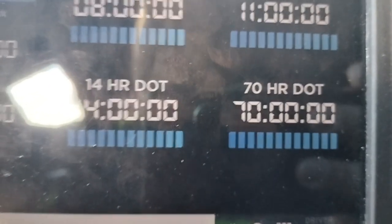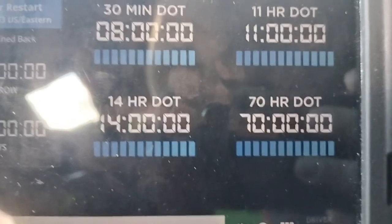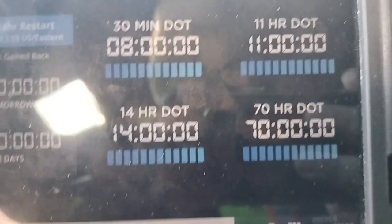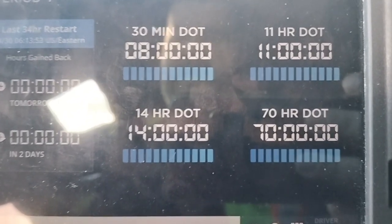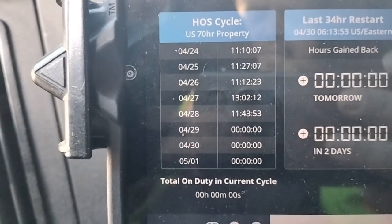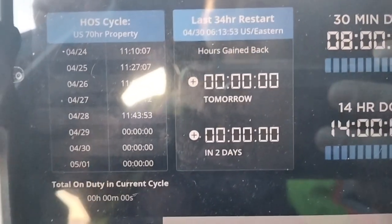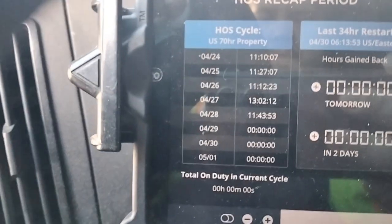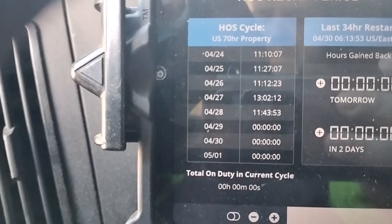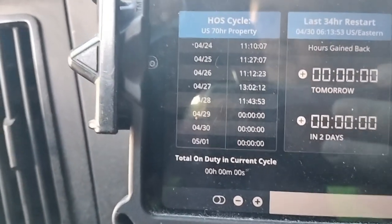At the end of your 70 you have to take a 34-hour reset. The 70-hour rule means you're working 70 hours in an eight-day period. If you want to run continuously, you could run about 8 hours 45 minutes a day for eight days, and then you keep getting those hours back every day — whatever you worked on day one drops off on day nine. I only had about 11 hours remaining, so that's when I decided to take the weekend off.